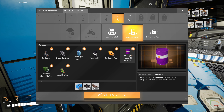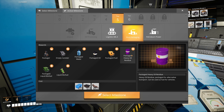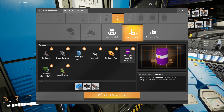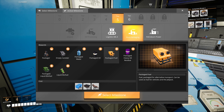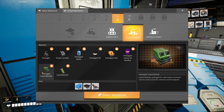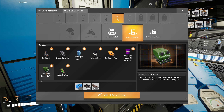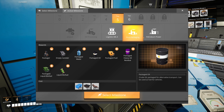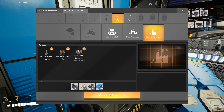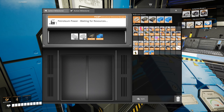Select the milestone — and I think fluid packaging is what we need to go for. If we package the heavy oil, then we should be able to shove it into the Awesome Sink, and that will get rid of it. We definitely want to package the fuel, because it's going to be good for our trucks and for our jetpack. Petroleum power.